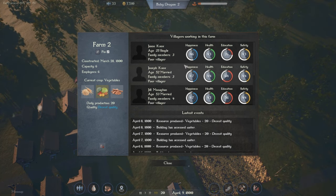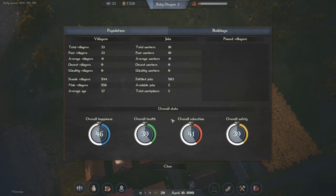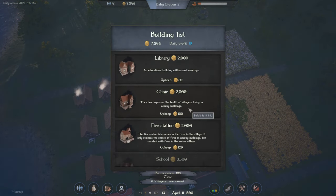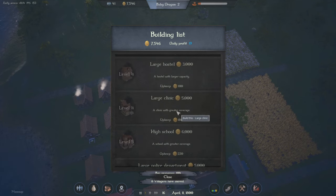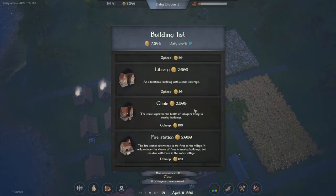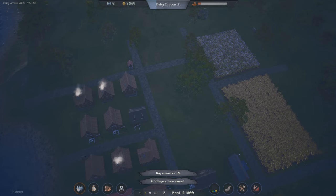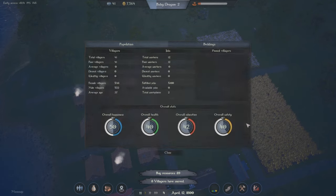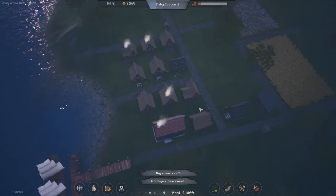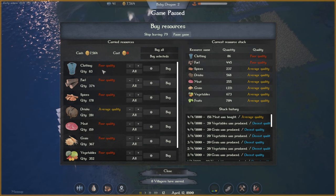Looking at the villagers, they all have overall happiness, health, education, and safety ratings. For health we can build a clinic, and later a larger clinic. For education we have the library, school, and high school. For safety there's a fire station - which deals with actual fires in the village - and a police station, which takes care of general safety needs.